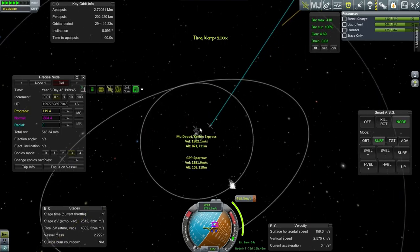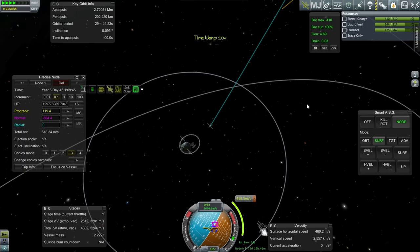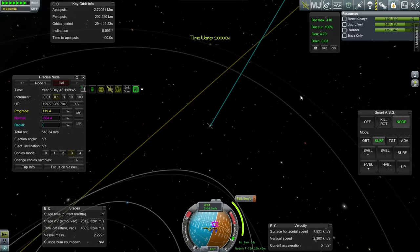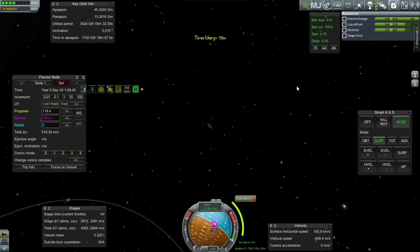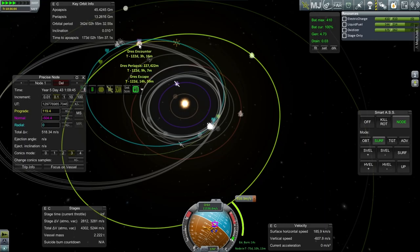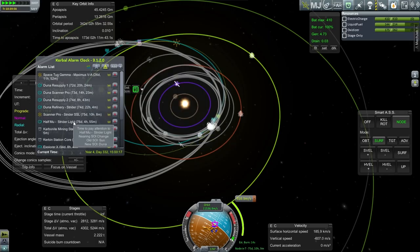I'm not planning to send anything else to Drez except for the scanner - not until we see what we can really do there. I haven't decided what to do about Space Tug Gamma and its asteroid yet. We'll take a peek at that, but I don't have any good feeling about what to do with it - probably just leave it alone. Let me check if that contract is still there. We have the planned encounter - I'm just going to add the alarm for the maneuver, and that'll occur right in the middle of our Duna stuff.